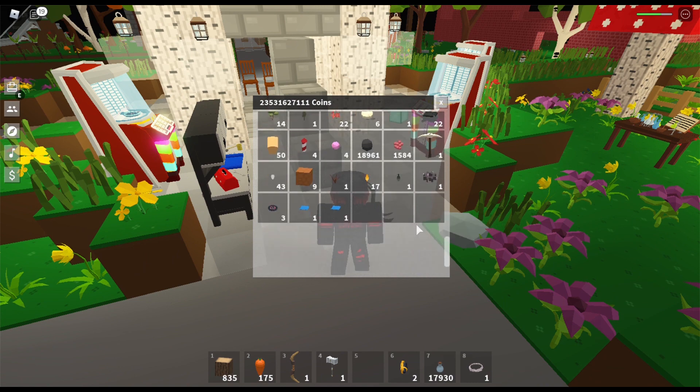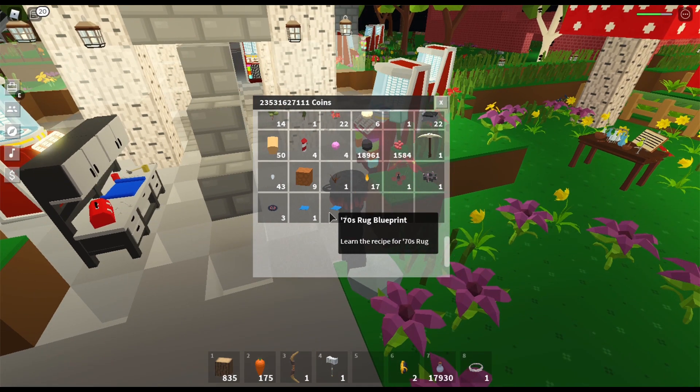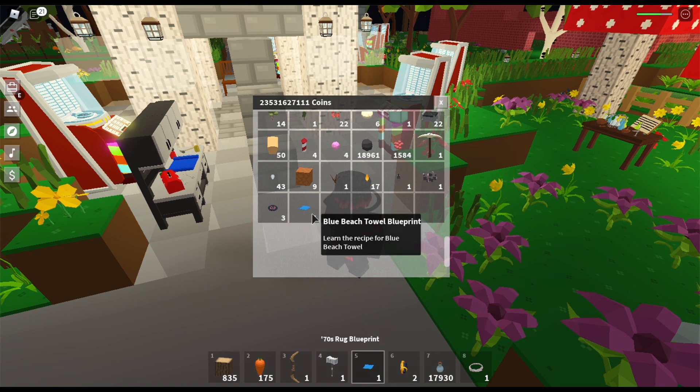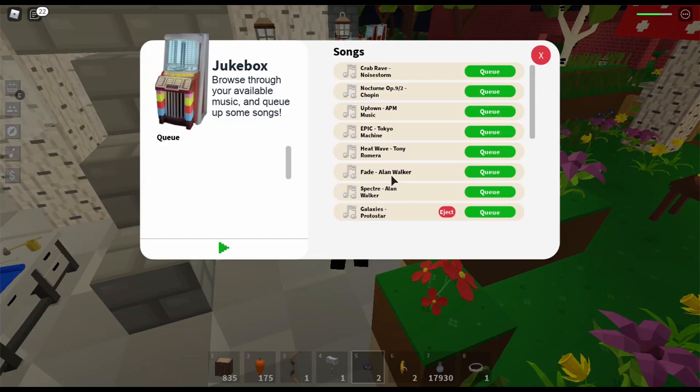Slime is pretty important now. I got these items somehow — I don't really know how, but I think I got them from a random quest. I'm not entirely sure how they work, I think I'm just figuring them out.